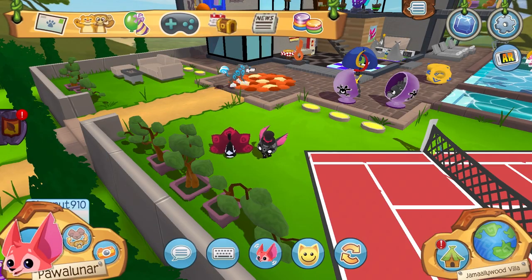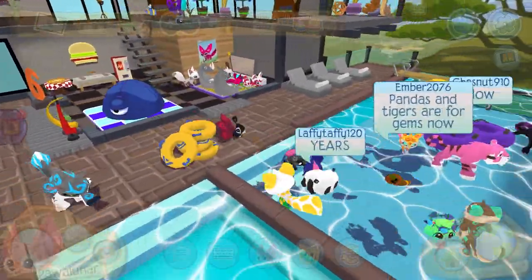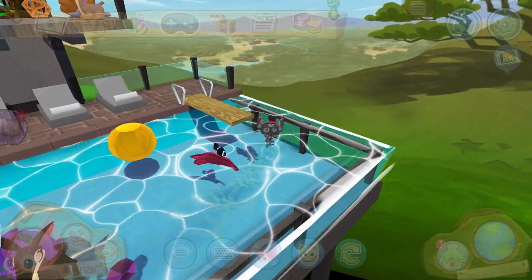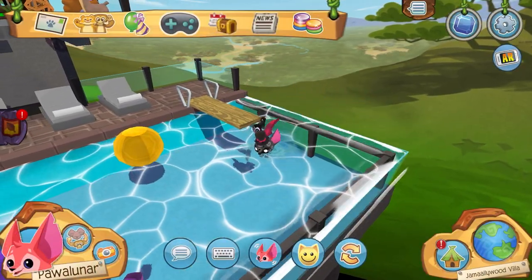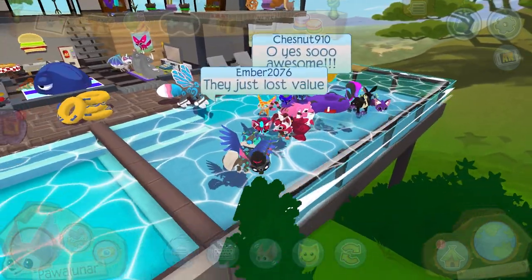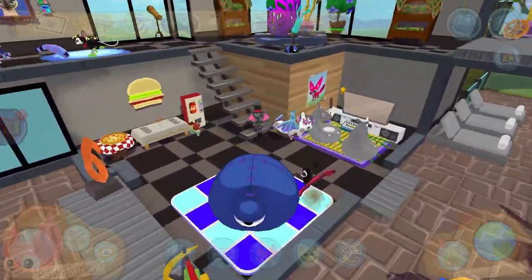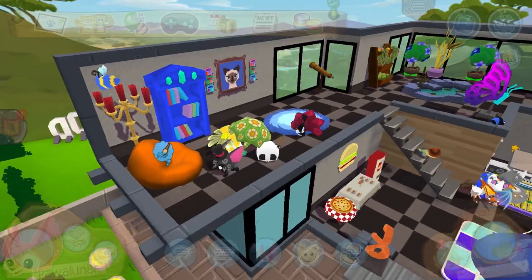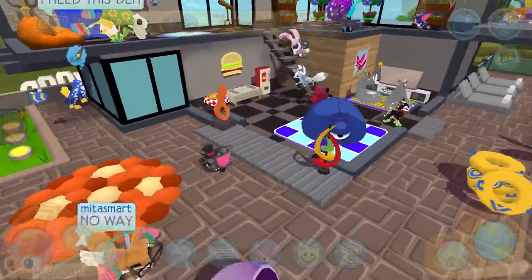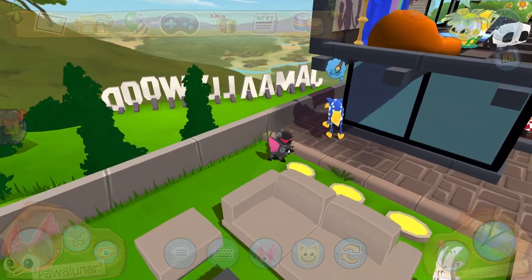Okay, let's take a deep breath because the den is gonna look awesome — let me show y'all the epic, very cool looking den. Jamaliwood Villa. Now this — this is living it up, this is the high life den. This looks so cool — you've got a glass pool that has a waterfall, and then you have a modern house with glass windows.